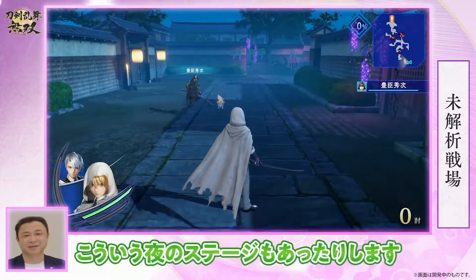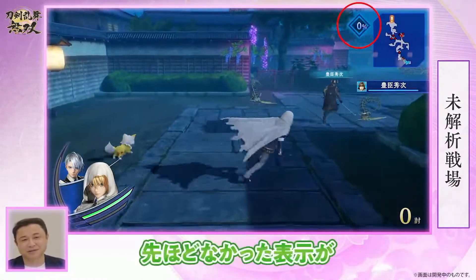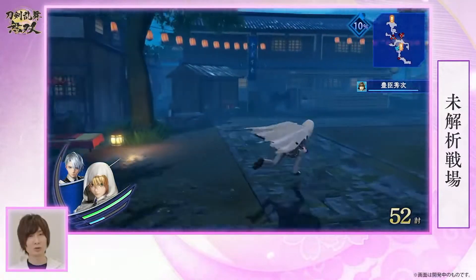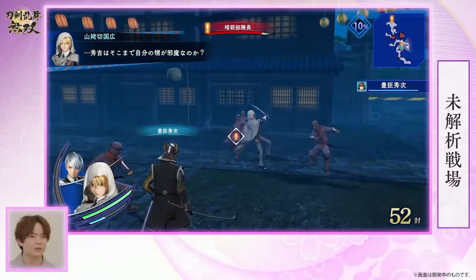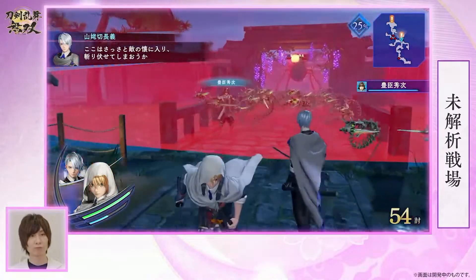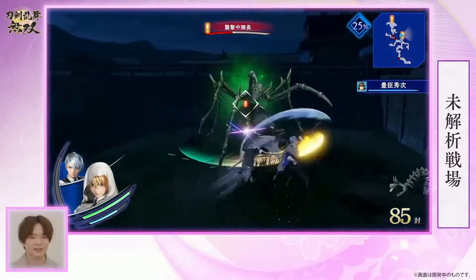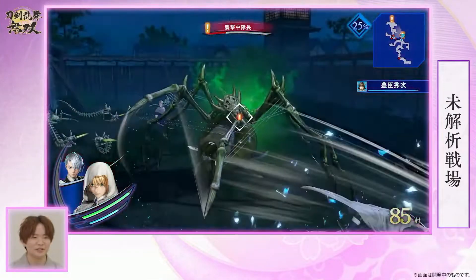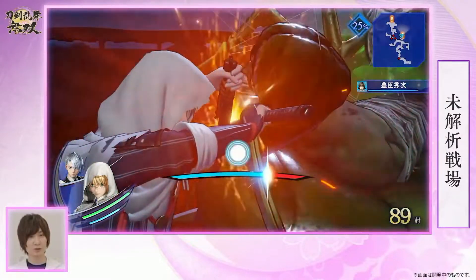Now we move on to the last gameplay section, which is going to show off a different type of battle where you actually have to explore the map and try and find these marked enemies to beat the stage. This stage also shows off a really nasty enemy type — it's a giant spider. This thing creeps me out, but it really gives me hope that this game is going to have really good enemy variety because this thing looks sick to fight, honestly.